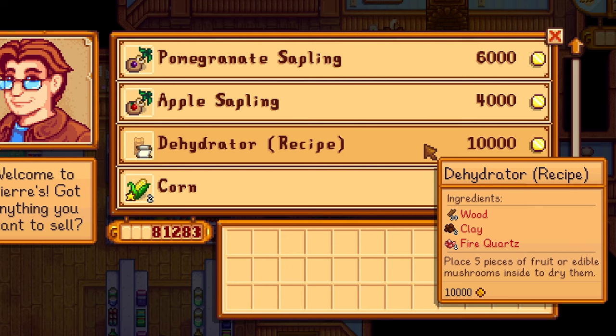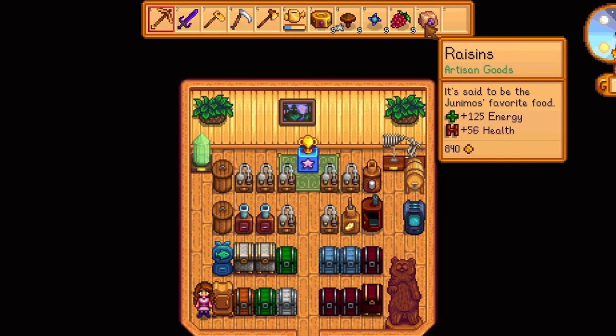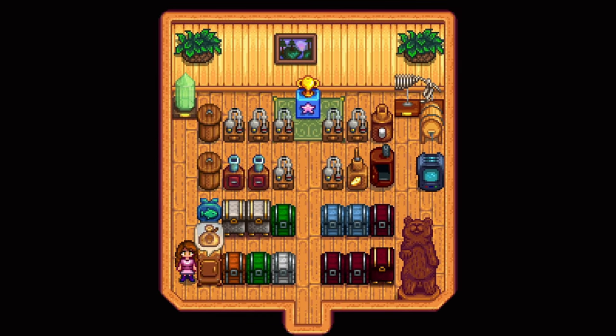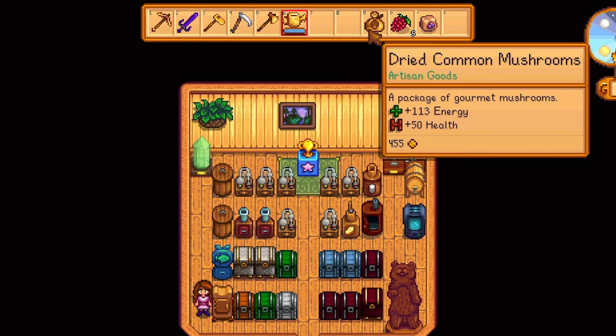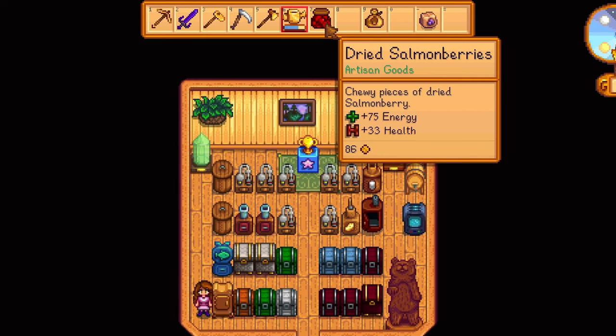Pierre's shop has got a shiny new recipe: dehydrators. Now you can dehydrate fruit and edible mushrooms to create new artisan goods for recipes, putting those forageables to good use. This also allows inedible fruits to become edible after being dehydrated.